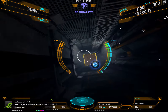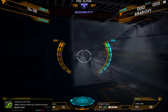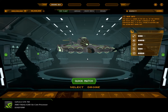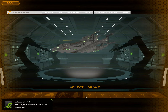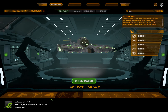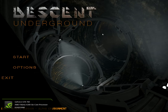Those two are the only modes in this game right now — period, there is nothing else. At the moment it's literally a multiplayer shooter. They do plan on expanding it, so that you can browse through matches, make matches, customize it how you want, and add a single-player campaign — but they don't have that yet. They only have the two modes, the three ships, and I think three maps.